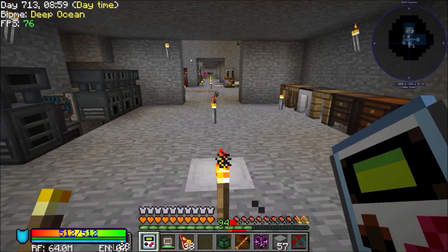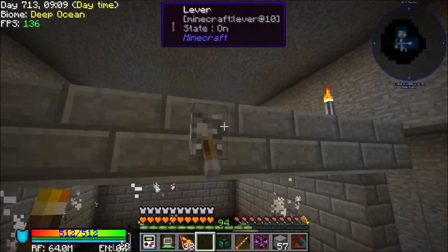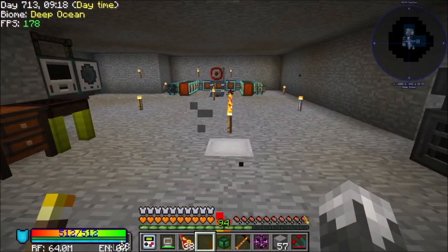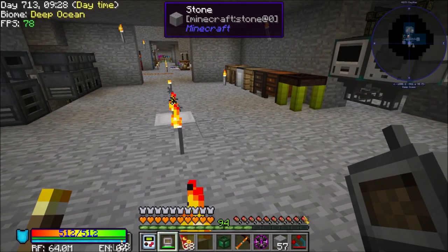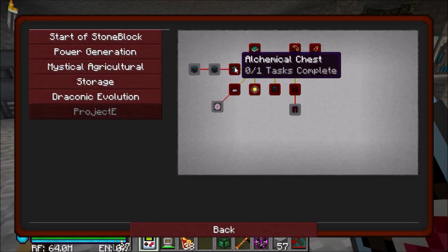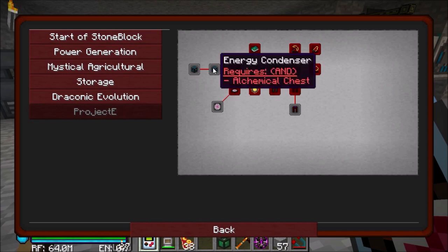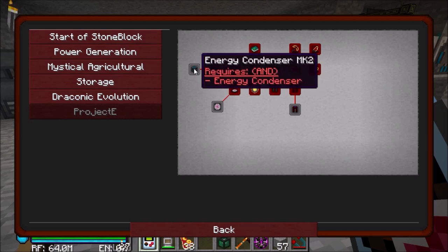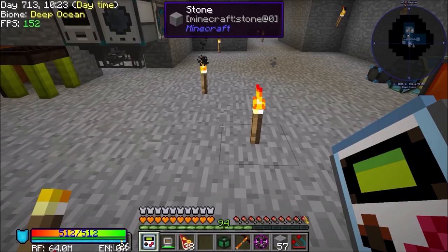We're going to be working on other stuff. We're getting crazy frames today, that should help. First thing we need to do along our quest line is to make the Alchemical Chest. This is going to be our gateway into getting to the Energy Condensers, which we need to make tablets. The Energy Condenser Mark 2 is what we need to make our singularities, so we're going to be doing a lot of different stuff.